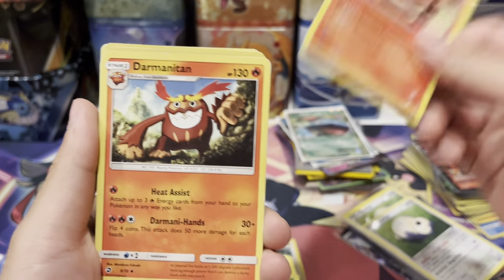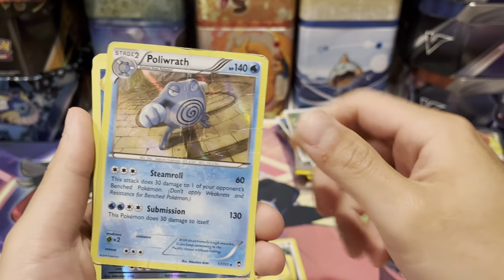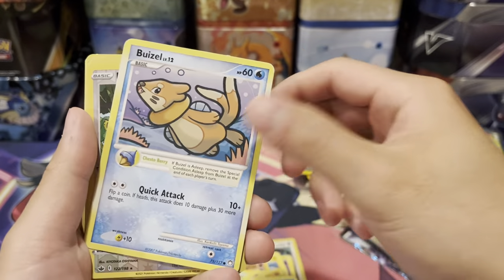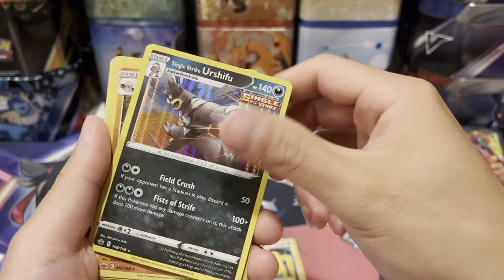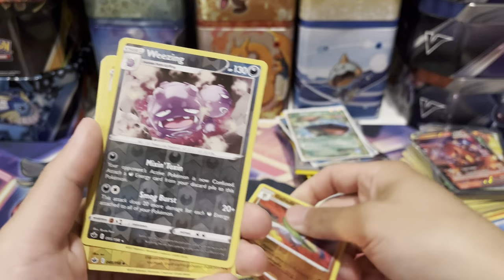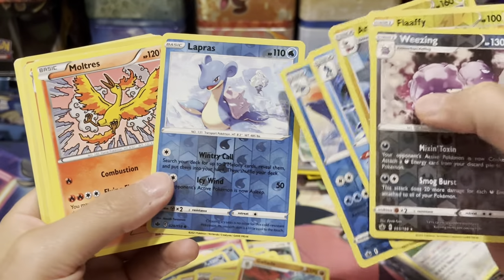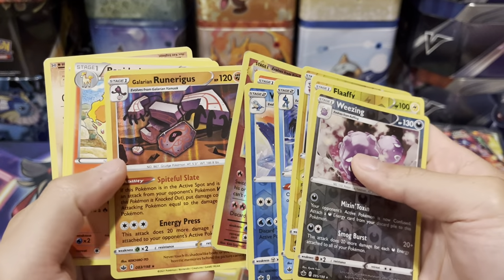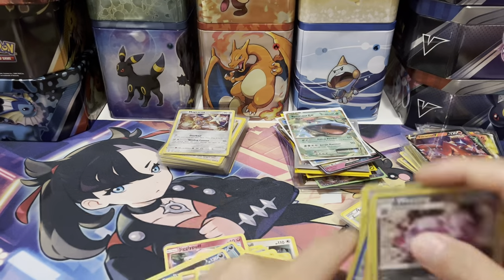Darmanitan — really cool, number 28. Darmanitan again. Charmeleon, Evolutions. Swampert. Poliwrath in really terrible condition, but still a cool card. Dugong reverse holo from Evolutions. Weasel. Got a Kecleon reverse. Agatha. Cobalion reverse. Rapid Strike Urshifu. Grapploct. Lycanroc. Slowking. Dugtrio reverse. Goletta reverse. Got a Weezing reverse. Flaaffy reverse. Ampharos reverse. Inteleon. Walrein. Lapras — pretty cool. Moltres. Arcanine. Ninetales. Galarian Ninetales. Reuniclus reverse. Rapidash. Onyx. And then another Onyx right here.